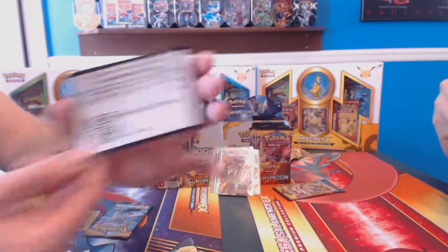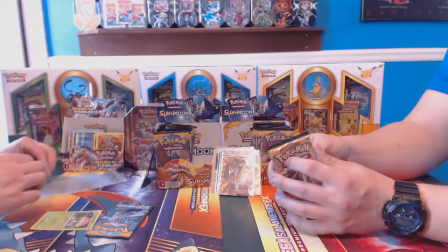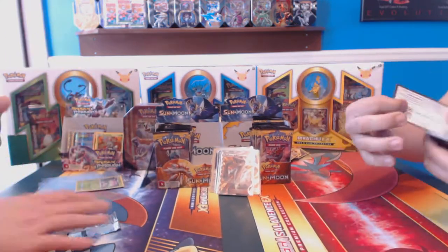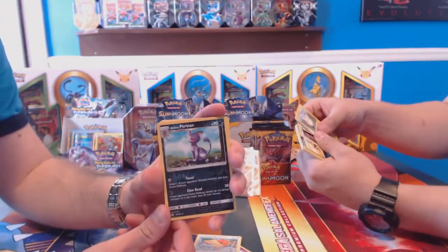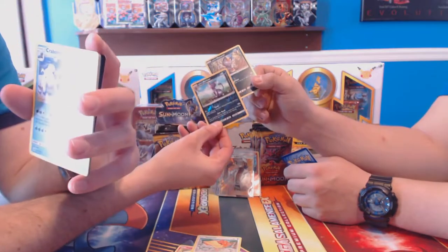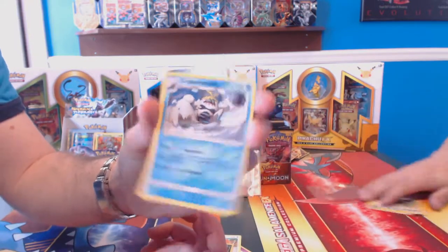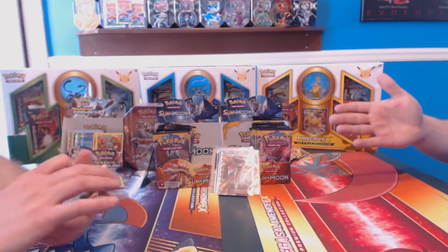Guys, I'm reversed here today — I usually don't sit on this side, I'm all jacked up. First pack of the last half, here we go. Dang it. Ooh, nothing. And Alolan Persian — nothing, reverse, absolutely nothing. Alolan Meowth — why does Meowth look like it has a tan? Crabominable — that's kind of like the Abominable Snowman but with a crab. Professor Kukui, very playable card. Did you want to break this into a two-part video? No, let's just crush it. Alright cool.